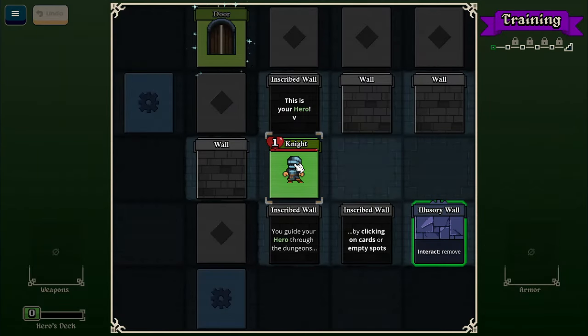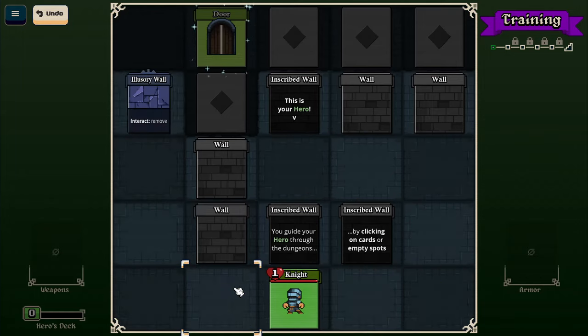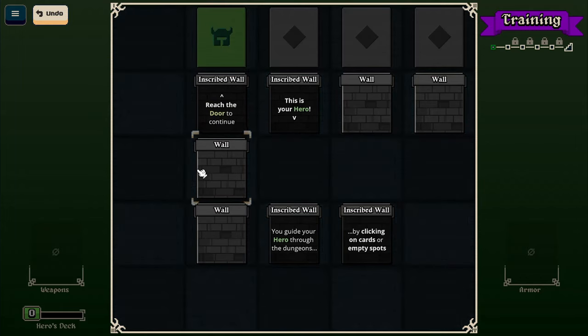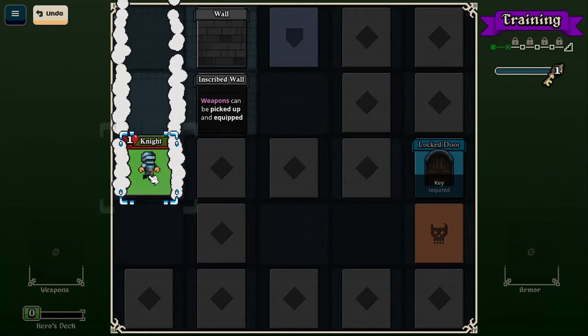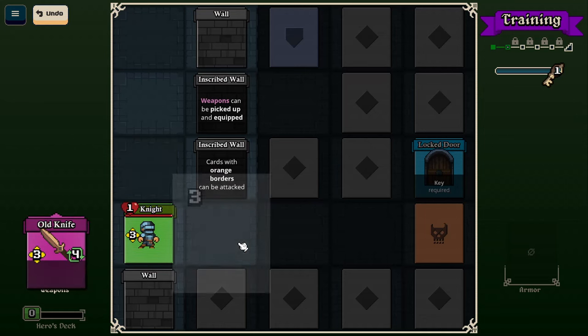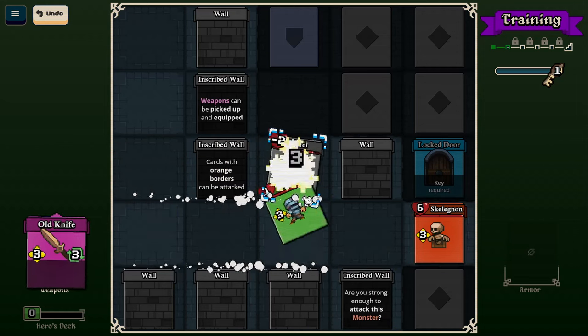This is your hero. Guide your hero through the dungeons by clicking on cards or empty spots. Usury wall. Reach the door to continue. Weapons can be picked up and equipped. Old knife. Cards with orange borders can be attacked. Take that, you stupid barrel. Are you strong enough to attack this monster? Six health. No, I'm not.